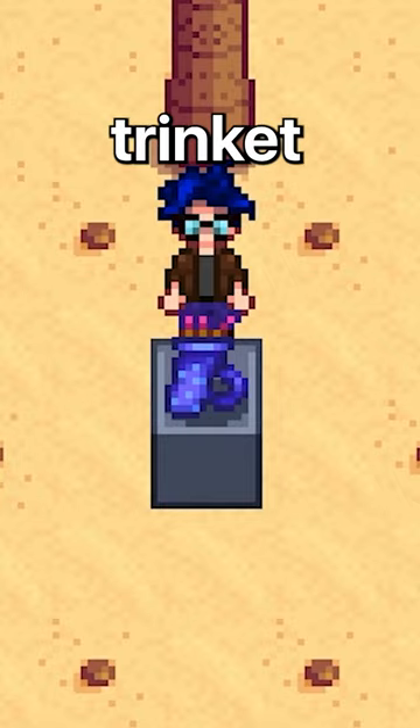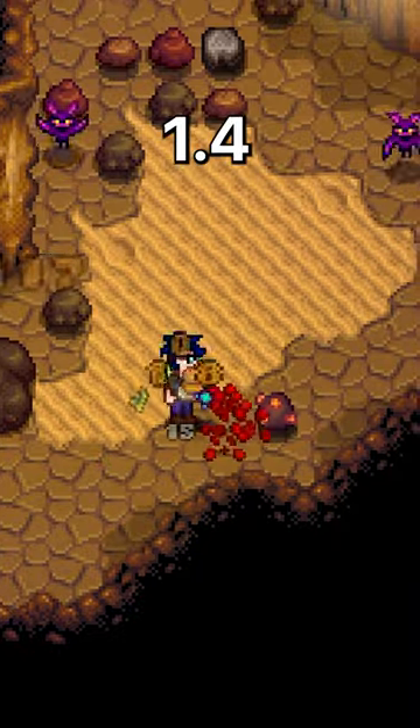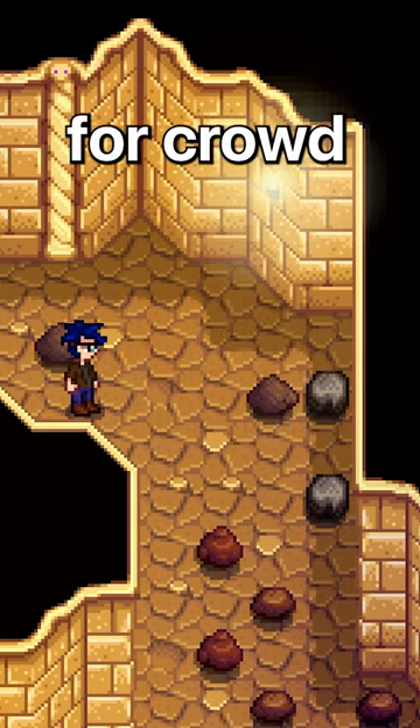The other weapon type trinket is the magic quiver. Using this, a magic arrow will fire at nearby enemies every 1.4 seconds, dealing around 13 to 18 damage per hit, and this might be the best trinket for crowd control.